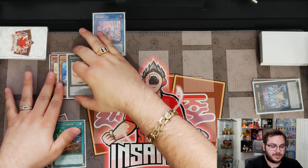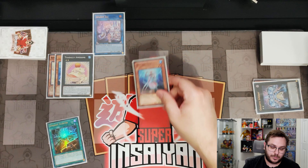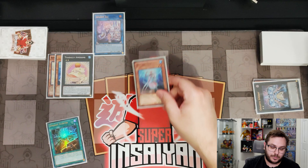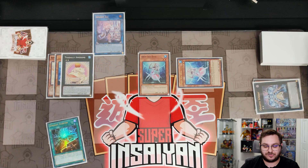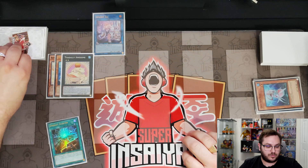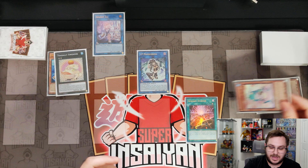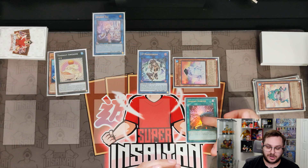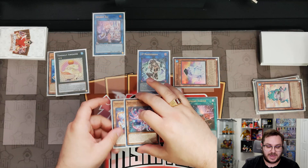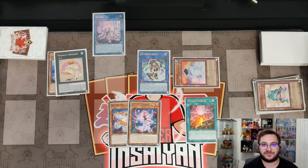That's where the first combo ended, but now let's show what we can do with the additional normal summon. Since we haven't normal summoned yet — all of that was done off Spright Starter — we normal summon Deep Sea Diva, activate its effect, and it special summons another Deep Sea Diva from our deck. We take both Divas and link them into IP Masquerena, set our Spright Starter, and pass. On our opponent's standby we use Toadally Awesome to special summon Dupe Frog, then activate Spright Starter to get Red or Carrot. On top of that, IP Masquerena can make something like Nightmare Unicorn for an additional interruption during our opponent's turn.